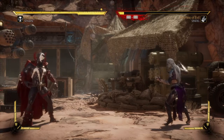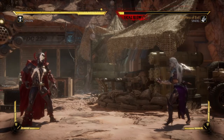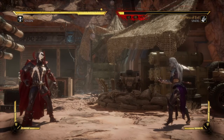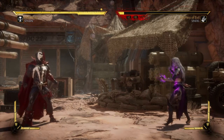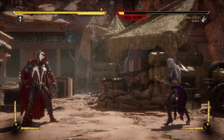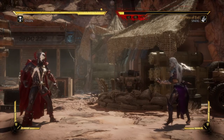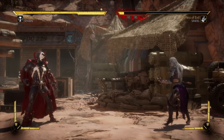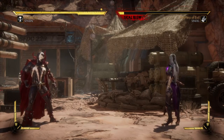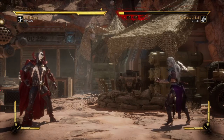This one is called Severed Spine. There are no special requirements — the only thing you need to do is spam 1 and 2 during the animation. Basically, immediately when you grab them, keep pressing Square and Triangle on PlayStation and X and Y on Xbox.